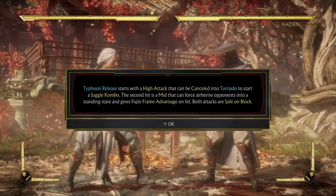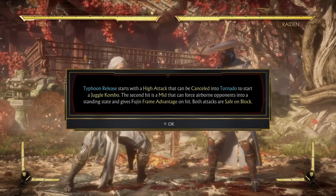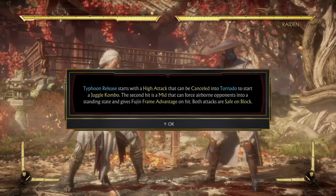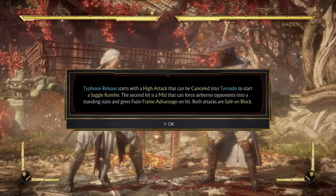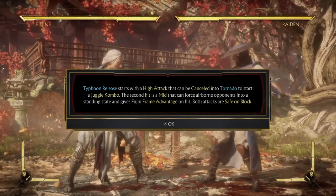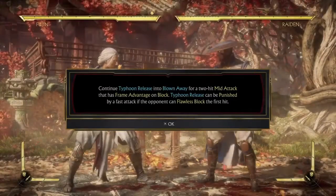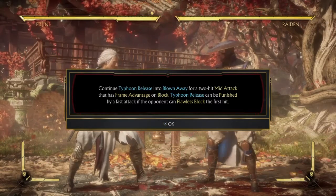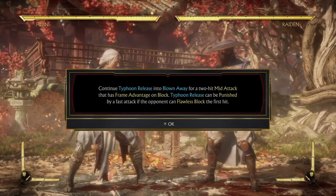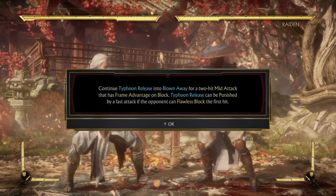Last but not least, Typhoon Release. Typhoon Release starts with a high attack that can be cancelled into Tornado to start a juggle combo. The second hit is a mid that can force airborne opponents into a standing state and gives Fujin frame advantage on hit. Both attacks are safe on block. You can continue Typhoon Release into Blow Away for a two-hit mid attack that has frame advantage on block. Typhoon Release can be punished by a fast attack if the opponent can flawless block the first hit.